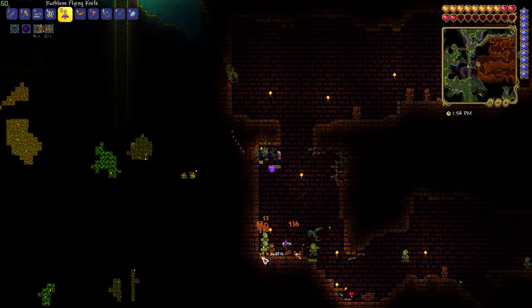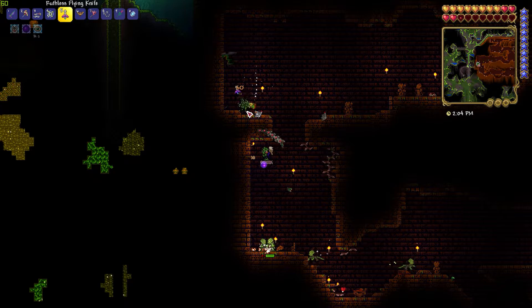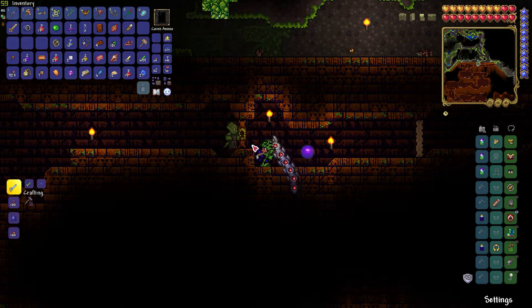To get the solar tablet fragments to summon the event, you need to farm them in the lizard temple, and you can do this literally as soon as you enter hard mode. I was actually very surprised to see that the temple door glitch wasn't patched in Journey's End, so I think the developers may have left that glitch in the game on purpose.